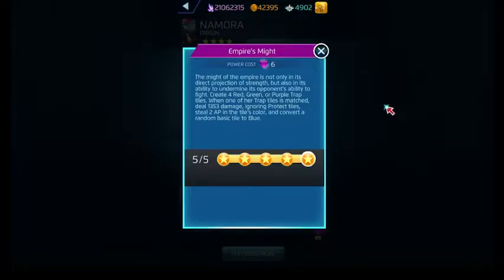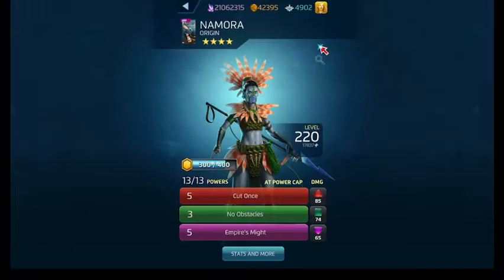Finally, Empire's Might is her purple ability that costs six. She creates four trap tiles in her colors — red, green, or purple. If one of her trap tiles is matched, she deals damage, ignores protect tiles, steals two AP in that tile's color, and then converts a random basic tile to blue. So it's always a trap tile that'll convert blue AP and steals AP in red, purple, or green — which sounds kind of cool.